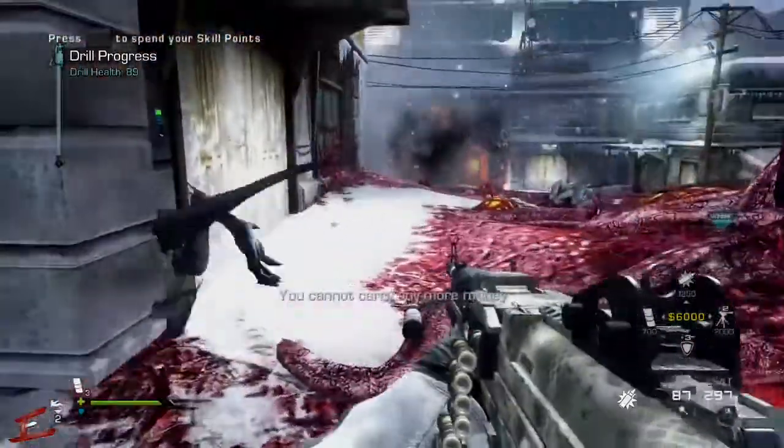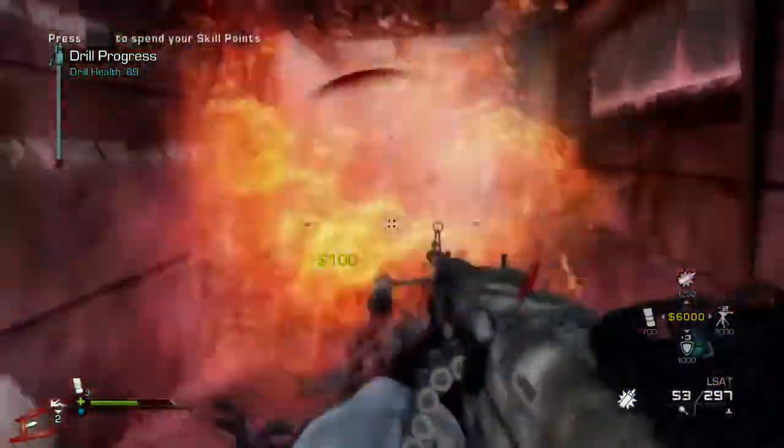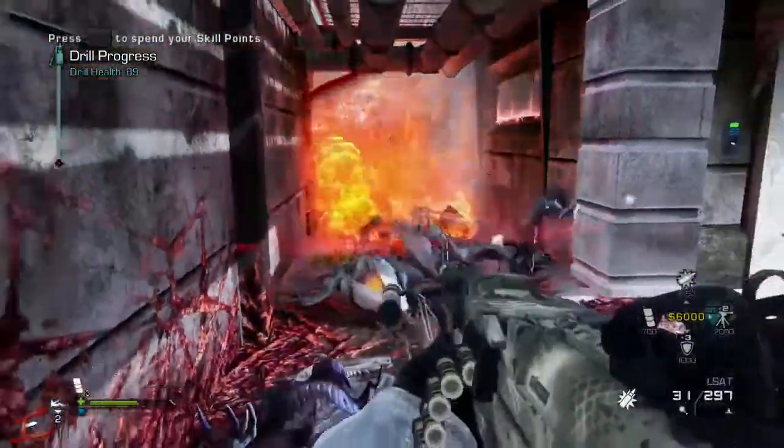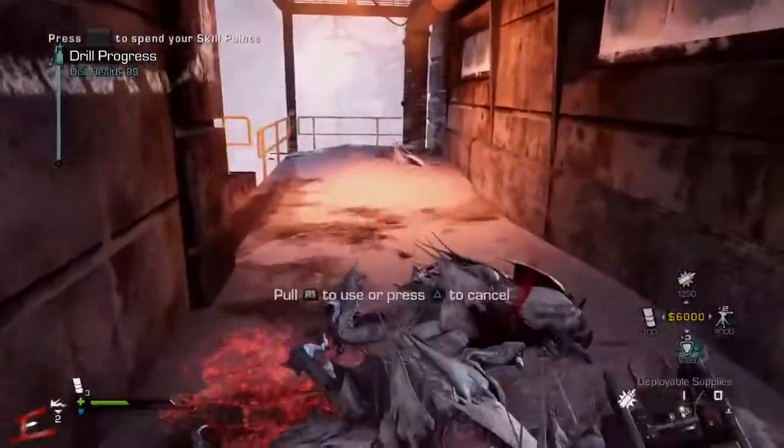The hunter somehow jumped at me and then ended up glitched inside the wall. I don't know if this has happened to you lot before, but if it has, could you leave me a comment with your strange occurrence, and I'll see you on the boss fight.